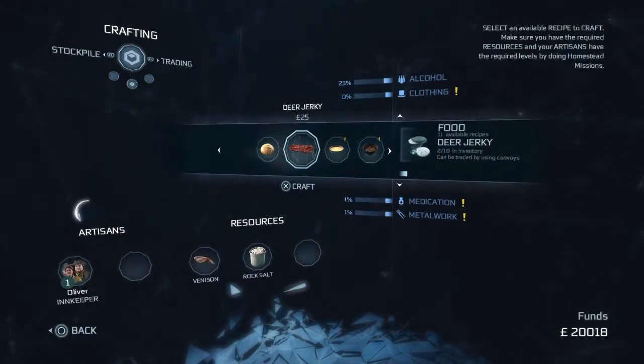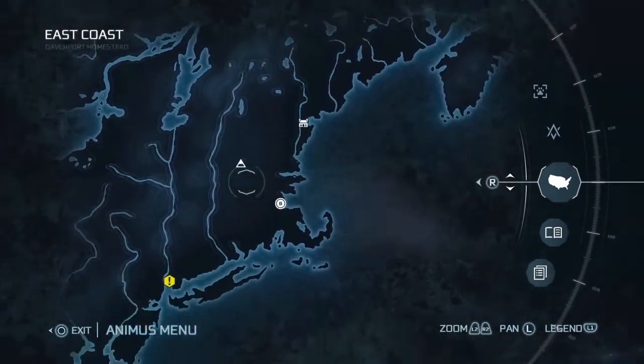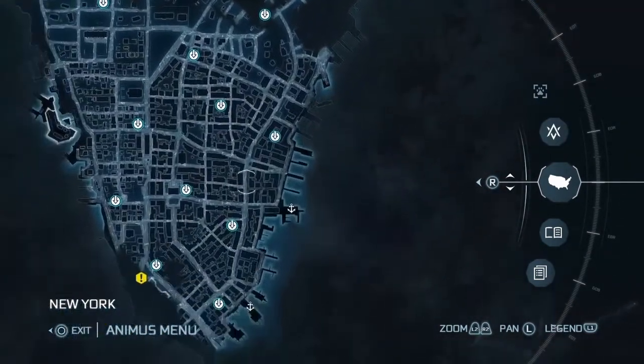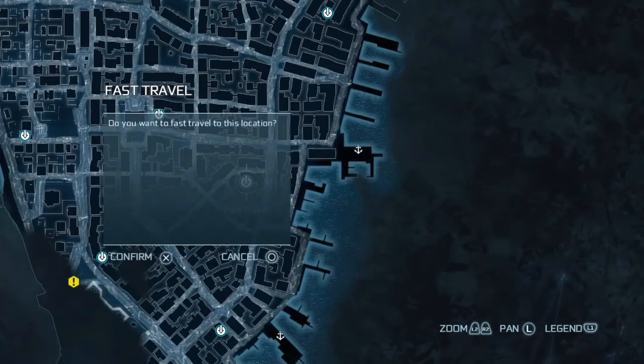And that's everything we need for this delivery request. So now we're going to fast travel from here back to New York. And this delivery request is right near this fast travel spot here, so let's just trigger that.